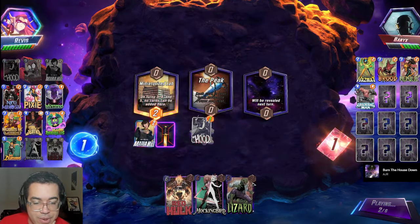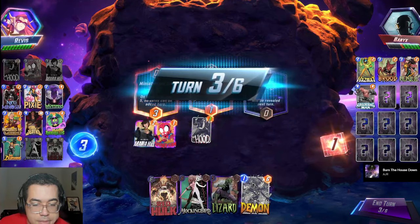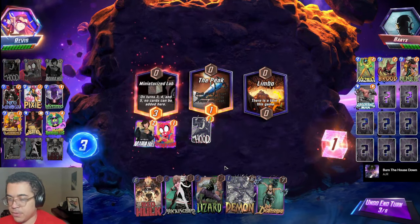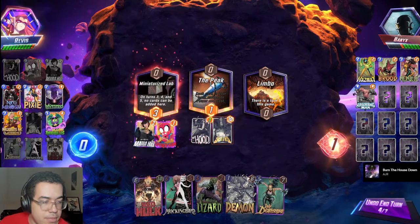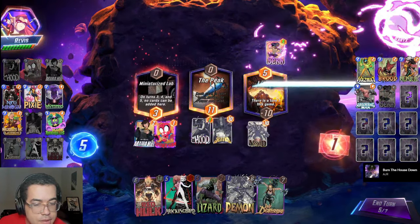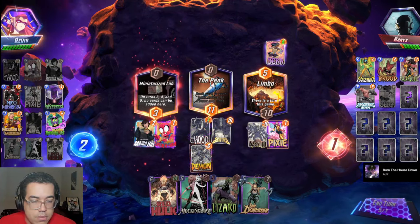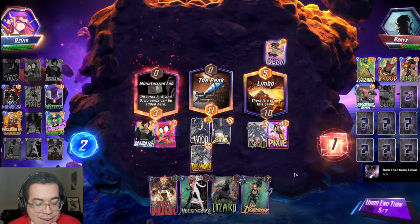I was about to talk about how Lizard was a good pull here. Point this over here. They're probably not Killmonger if they're Hazmat, but I don't see any benefit from playing out this demon outside of top-decking exactly a Sentry. Come on, one Brood please. Sentry, Mobius please. Pixie — okay.